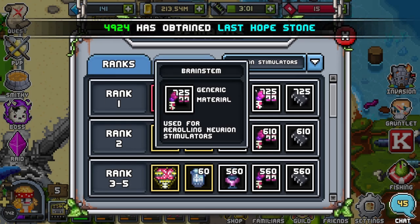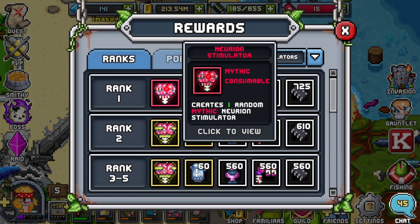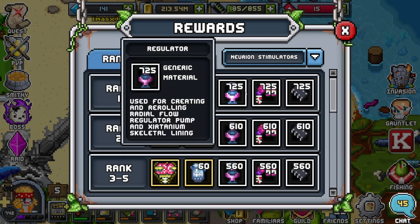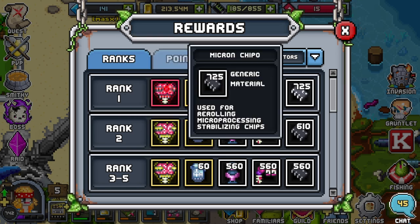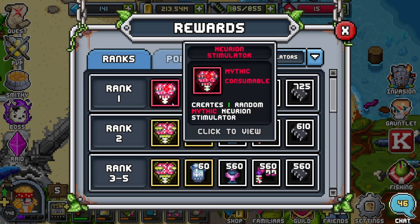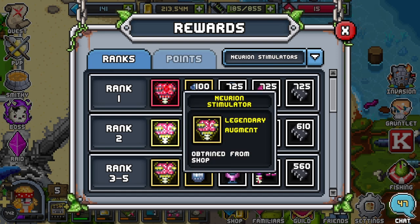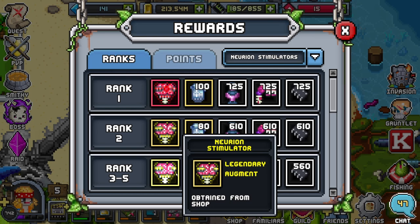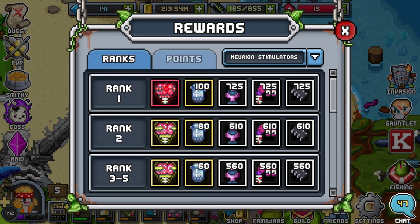For Gauntlet, tiers 17 and 18 offer Mythic Neuron Stimulator Brains for first place, with 725 of Regulators, Brain Stamps, and Micron Chipos. Honestly very compelling to push — these are the most useful things in the game in my opinion. If your familiars are strong they will carry you to the end. Second place gets the Legendary Brain with 610 of those three, and third through fifth also gets the Legendary Brain with fewer materials.